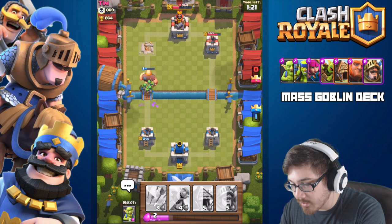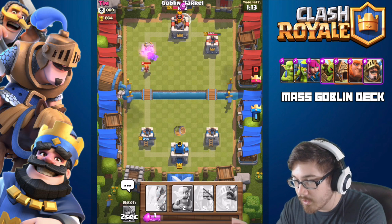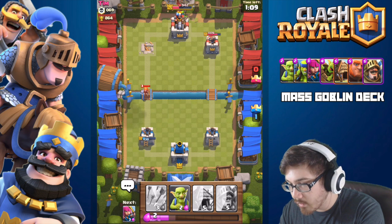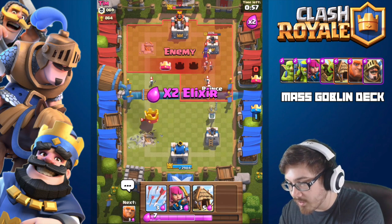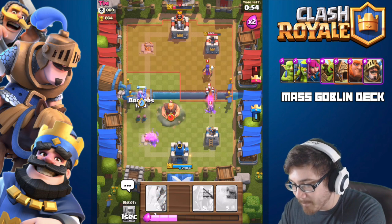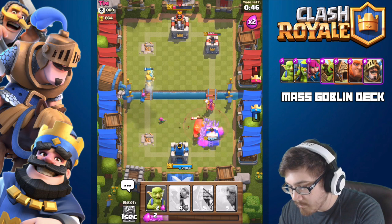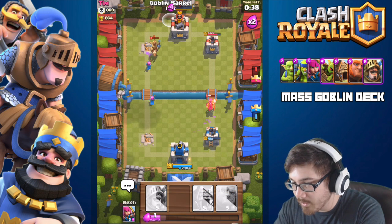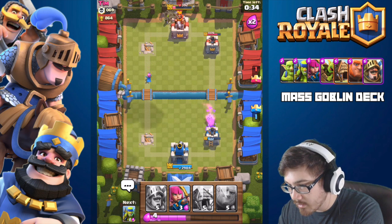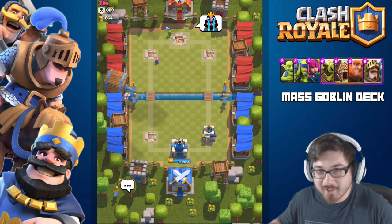We're gonna throw down another goblin hut. Oh, that was a nice placement of the Valkyrie though, taking out all my troops. We're gonna run this and do some damage. He's fighting for dear life just to stay up — we'll throw that barrel in now. Yeah, there it is — end it, he's doing too well. Well played!